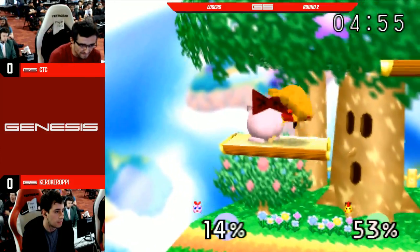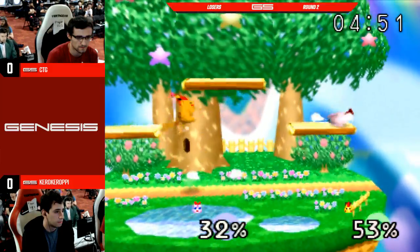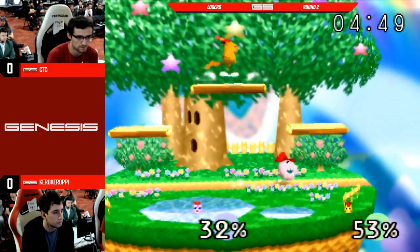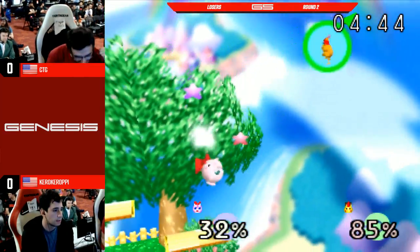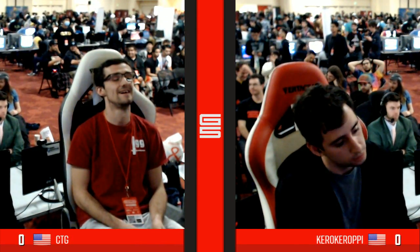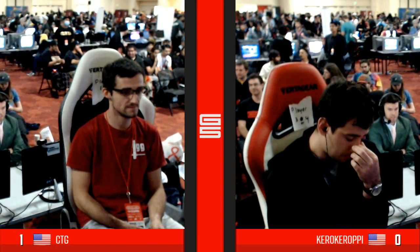That was so close. That was probably not the right move. At 0%, the up smash can lead to a zero-to-death against Jiggly. But Kira, I don't think, was aware... Teleport rest! Wow — teleport up-air to rest, rather. Teleport up-air to rest, and CTG pops off. Takes a sigh of relief. After a terrible start — look at the body language on these two right now.